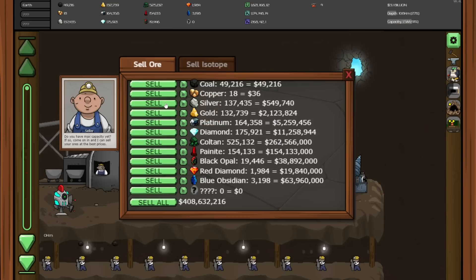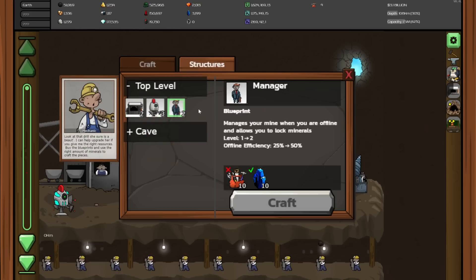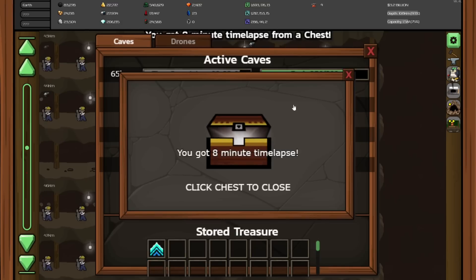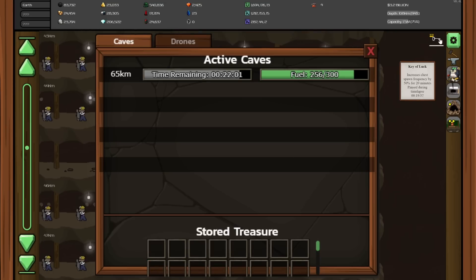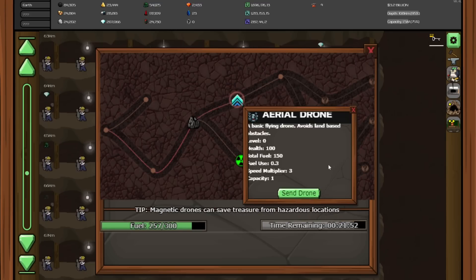I don't even know what to sell really — just a lot of things. Do I need blue obsidian for anything? Nothing out here; it seems to just be reserved for upgrading the manager, and we don't have enough building materials for that. And then there's also the chest — an 8-minute time lapse, very good. And the other buff from here: chest spawn frequency increased, very nice. We still have a lot of fuel left over, so we can go and get this buff right here. I like getting the buffs.